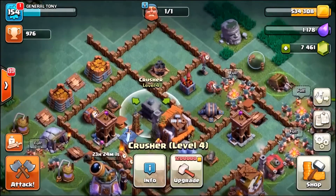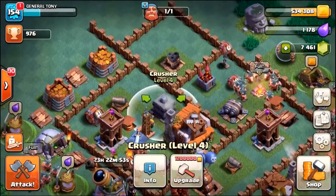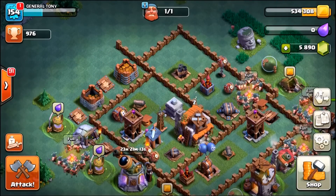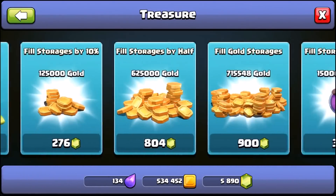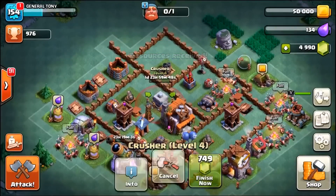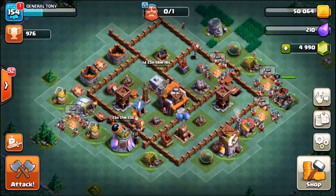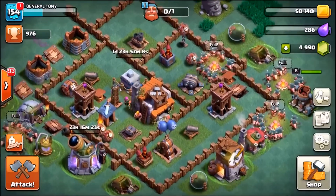We want to max out this crusher, but first I need to upgrade my gold storages. Let's just spend some gems — there's a link in the description for free gems. I believe that should take us to a max level crusher. Let's find out — have we got 1.2 million? Yes, just about! Level five crusher — once that's completed in two days we're probably going to gem it at some point. And once it's completed, we're going to create a max level crusher troll base that should pretty much rip loads of troops apart.